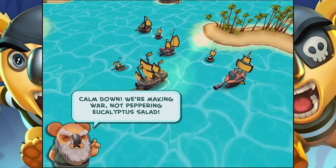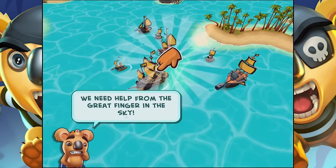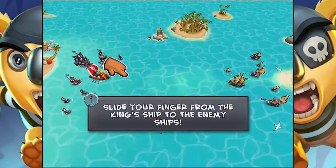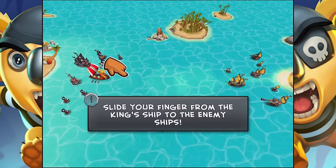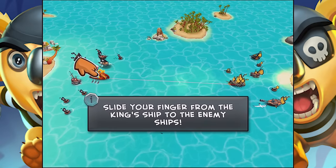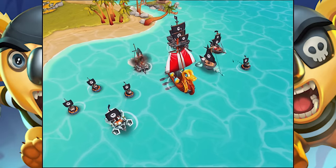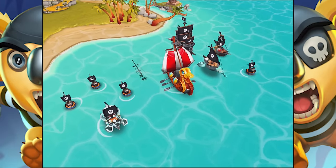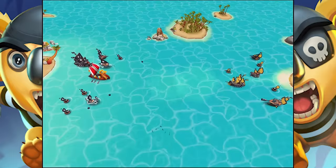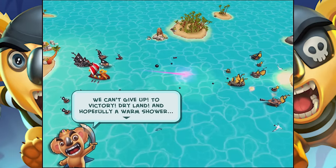Oh no, that poor dude. Calm down. We're making war, not peppering eucalyptus salad. We need help from the great finger in the sky. Slide your finger from the king's ship to the enemy's ships. Oh wow. Is that a mechanic? Is that how that works? Oh, they're all super panicked up. We can't give up. To victory. Dry land, and hopefully a warm shower.